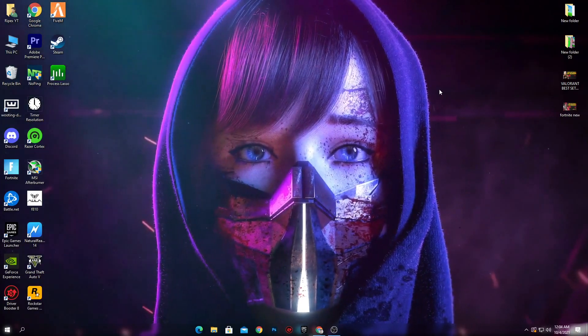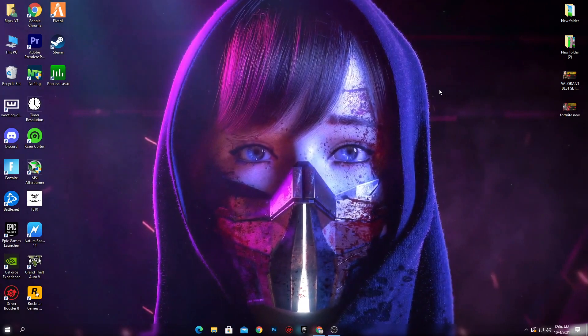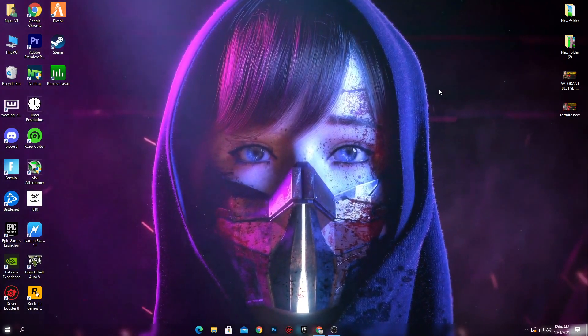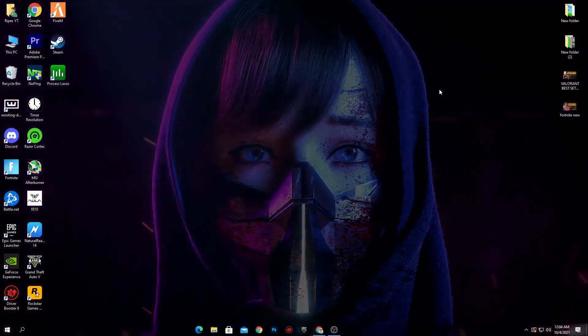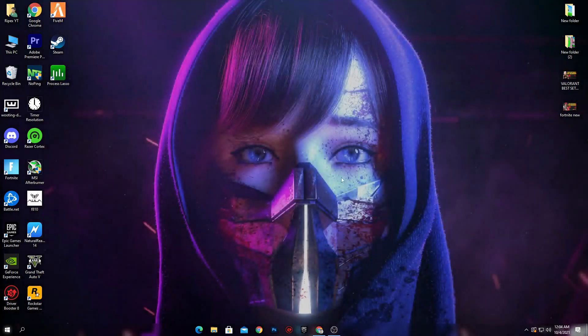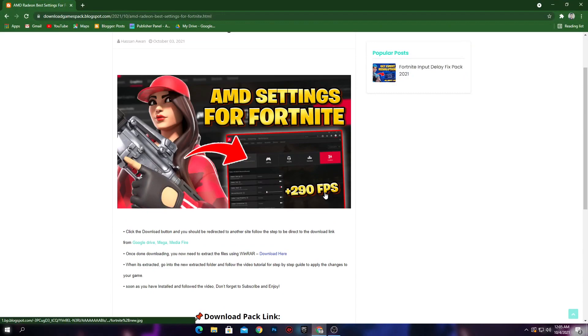After doing all of the AMD Radeon control panel settings on your PC, we are now going to do some optimization settings for Fortnite and some AMD Radeon GPU optimization. For this you need to download a boost pack for your AMD Radeon. The link for that boost pack is in the description. Open the link from the description and it will take you to the website.